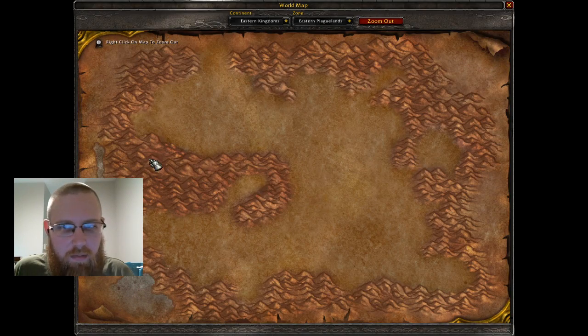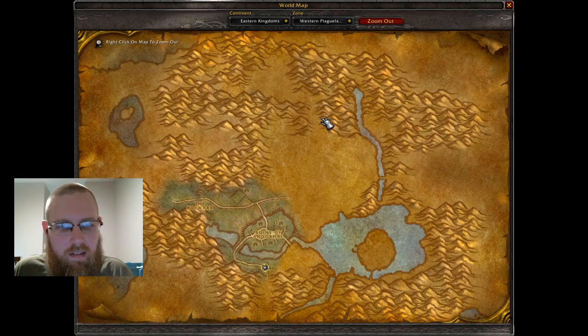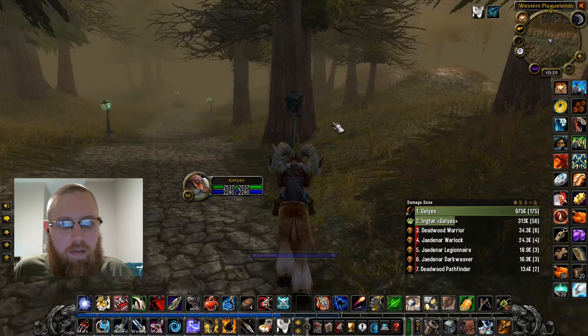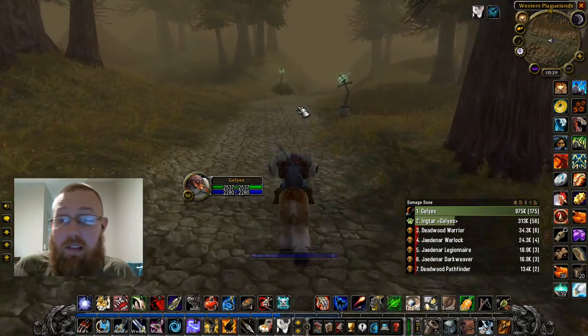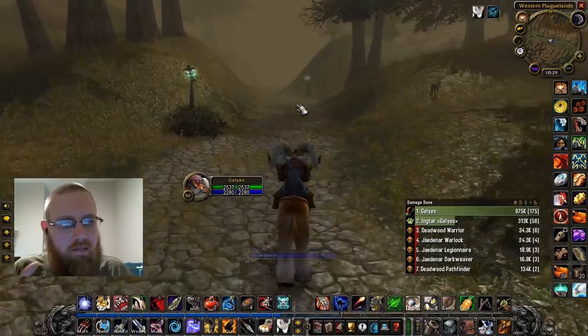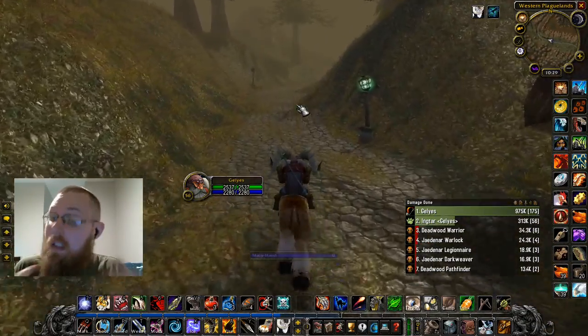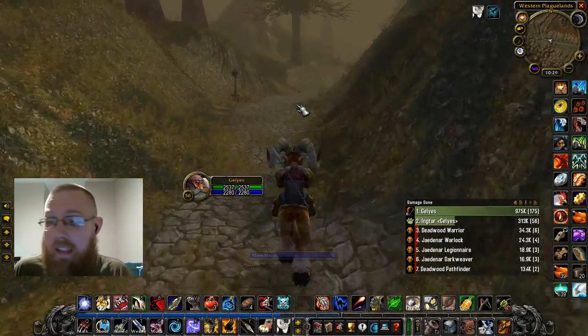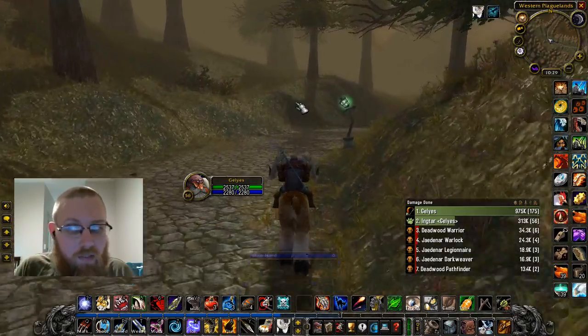He's somewhere in Eastern Plaguelands, over here. I know the Ashbringer hidden artifact skin — you come over here, very similar. Just leveling in retail right now, it's so fast. Every time you level in Classic, you do get a little stronger — it's easier to hit things, there's less resists — and that portion is always relevant.